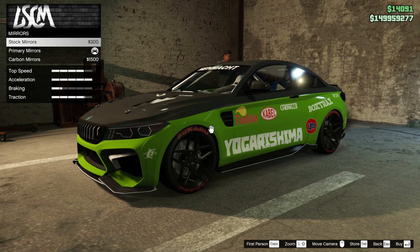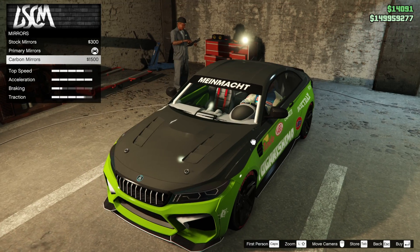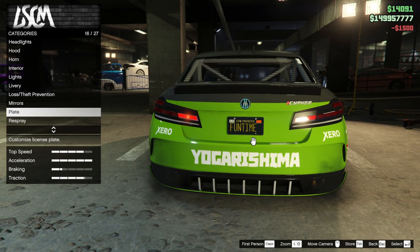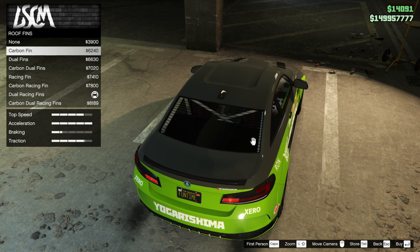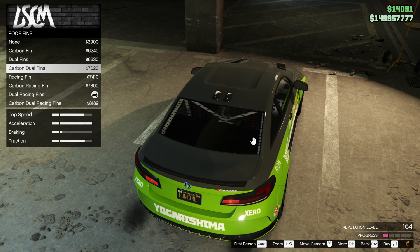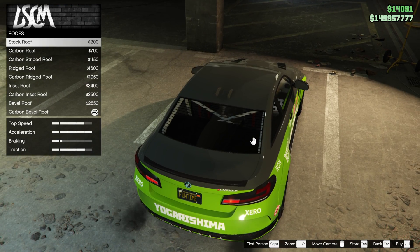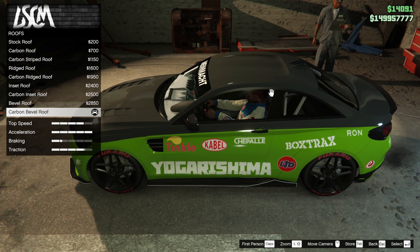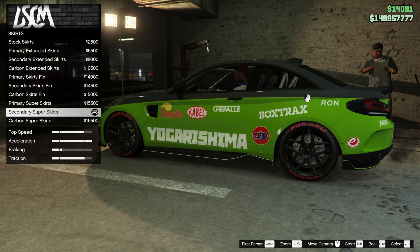Going carbon on that just to add a difference — we'll never see it anyway. Roof fins — going with dual roof fins, because why have one when you can have two? It's childish but there you go. Carbon bevel is best for the fins. We can't even see it because of the livery so leaving it as is. Skirts — going secondary, can't see them anyway.